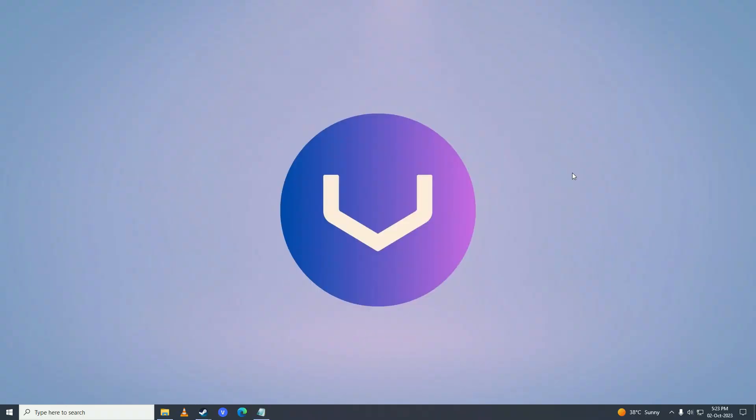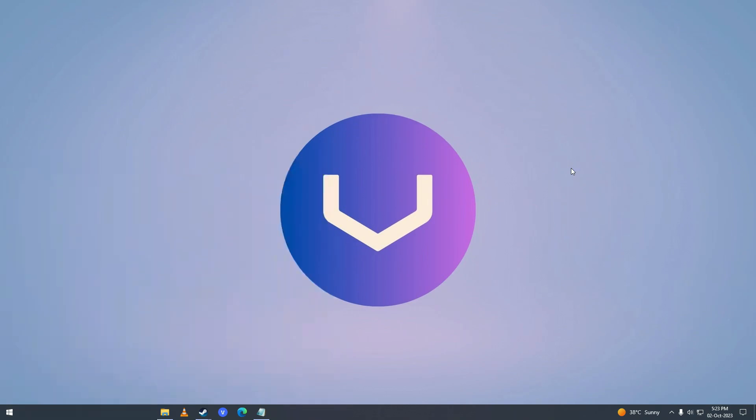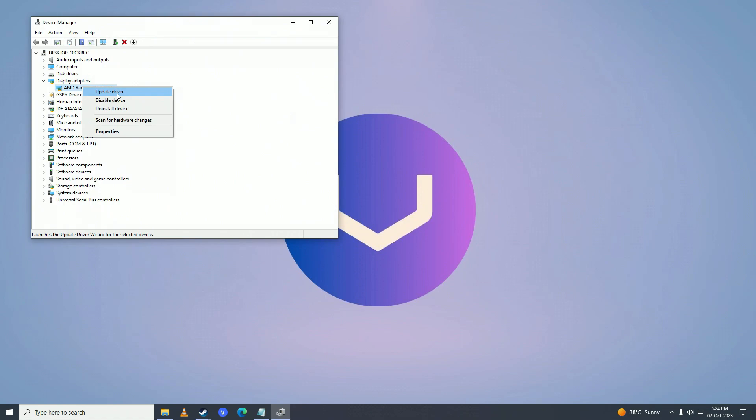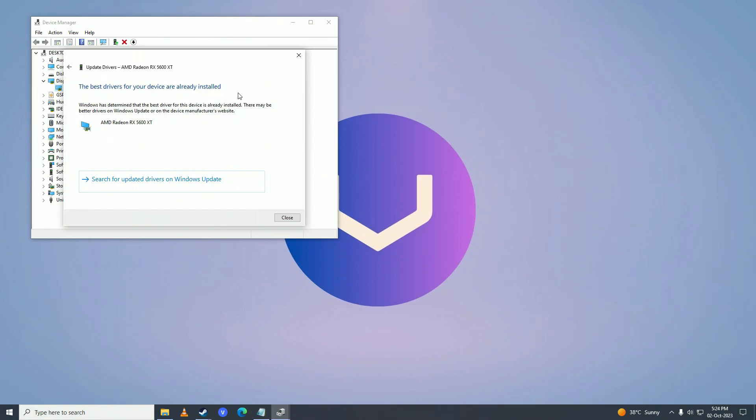If that still doesn't fix your issue, then what you can do is update your graphics card drivers using Windows Device Manager. Open up the start menu and write device manager. Go into display adapters, right click on your graphics card, and click on update driver. Click search automatically for drivers. If it says the best drivers for your device are already installed, you'll need to do it manually.